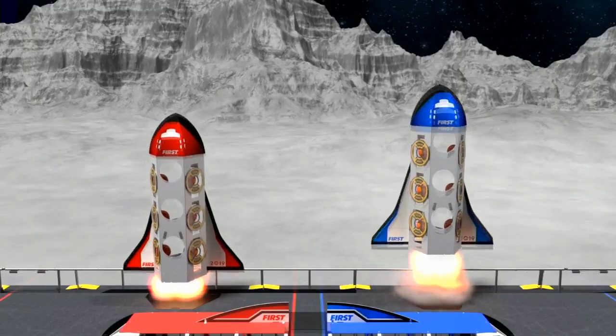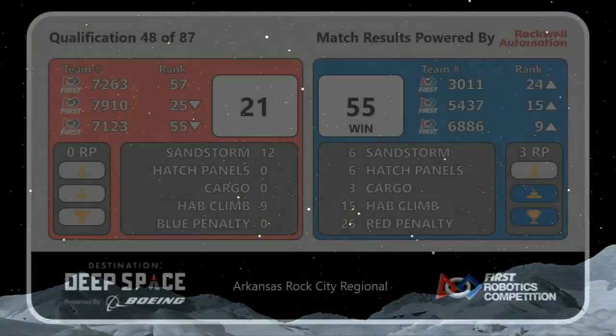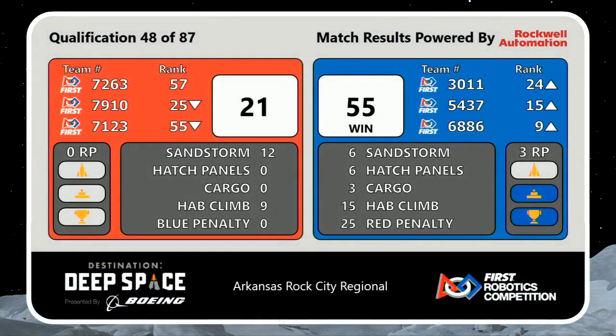Scores on the screen. Blue Alliance achieves escape velocity first, picking up the 55-21 win. Three ranking points for your Blue Alliance, and that puts them in the top ten at rank number nine.